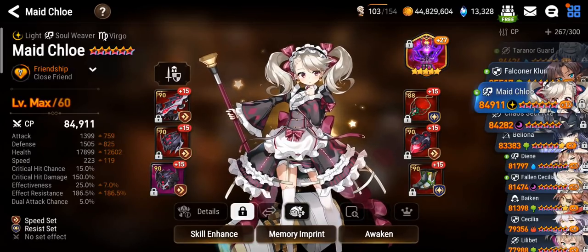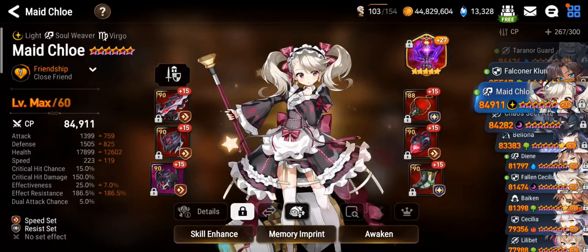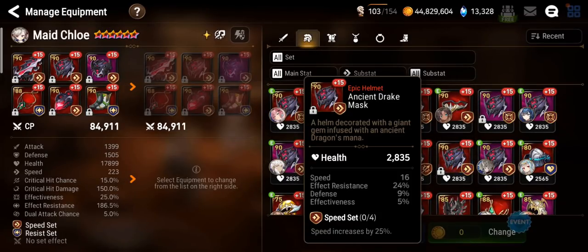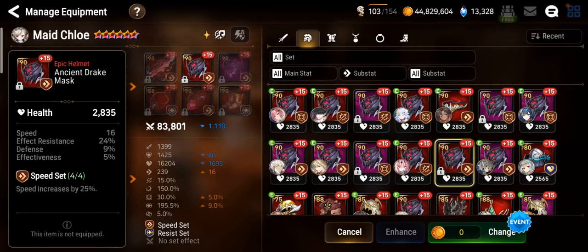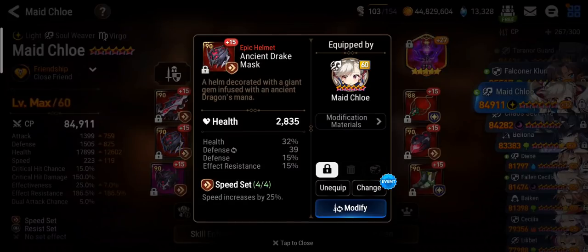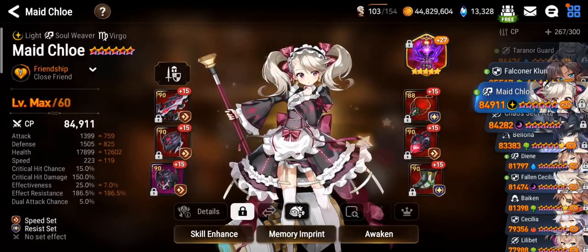She's basically at 226.5% ER right now. I do have a really nice helmet for her — I'll show you right here. This helmet would increase her speed and ER, putting her at 239 speed and 245.5% ER, but she'd lose out on too much survivability. The helmet I currently have on her is very tanky, so I'll go for the tankier build. Tankiness is way too important.